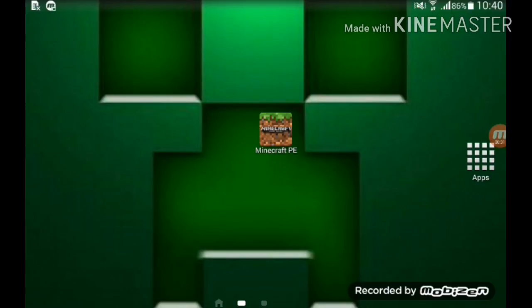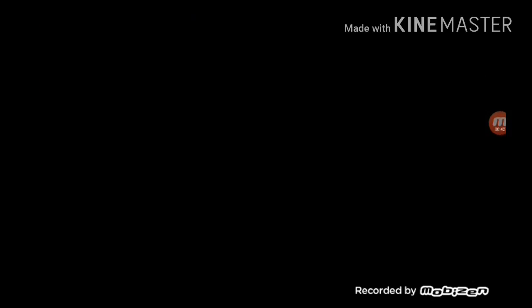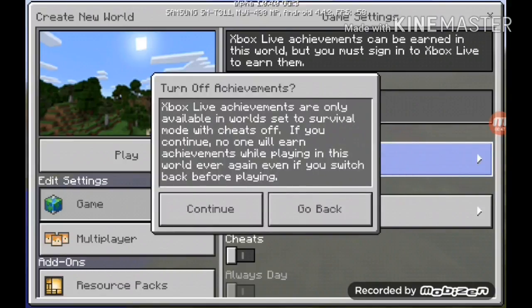The same concept has been implemented in the new version of Minecraft. Today I'm going to show you how to make this trading work in Minecraft. So open your Minecraft app, create a world, and select normal mode.